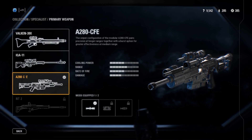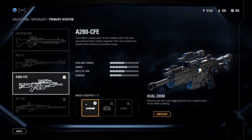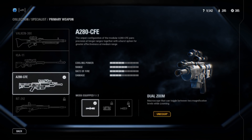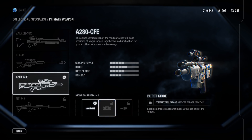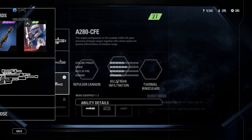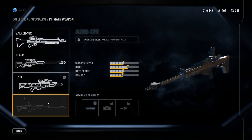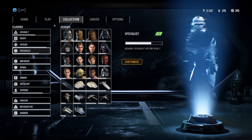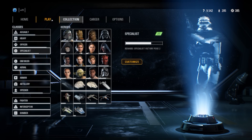I use the A280-CFE with dual zoom, but I really need to work on burst mode because that's fantastic — you need 150 kills to unlock it and I'm about 20 away. The NT-242 is also a very powerful sniper to keep in mind.